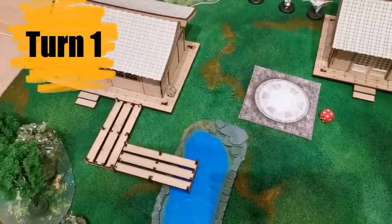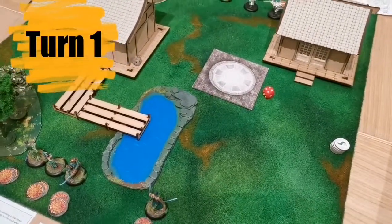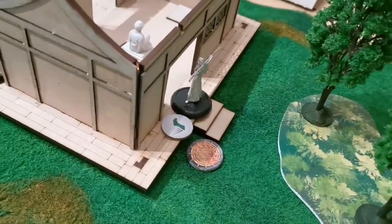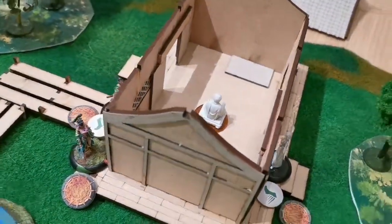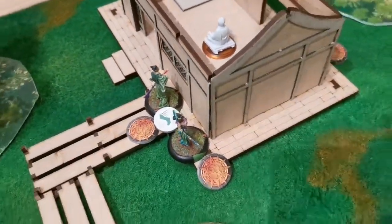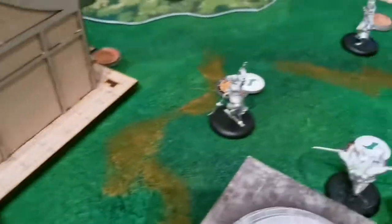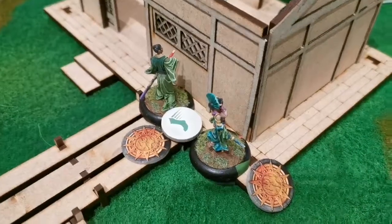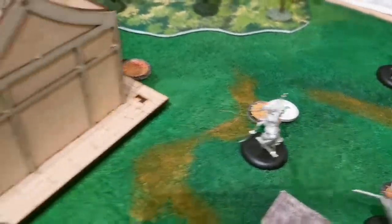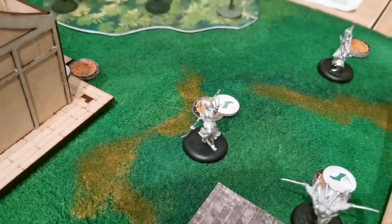We roll now for initiative. I get a 4 and Erwin gets a 1, so I'll make Erwin go first. For turn 1, the gray pilgrim ran toward the door to the objective. I run my Temple Bushi over to mirror that movement, then Erwin moved the sister with the two swords, and I ran Sakura over to the corner. Next, the girl with the spear also ran forward.